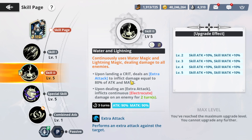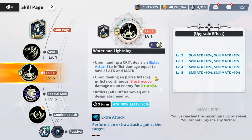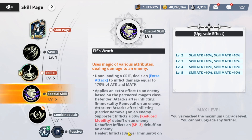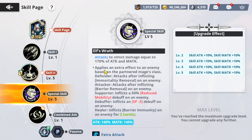His second skill without the skill page: upon landing he does the same extra attack on a crit. Upon dealing an attack, inflicts continuous electrocute damage on an enemy for two turns, so it does shock. And if you have his buff, inflicts all buff removal on his name, which is pretty good. On his ultimate, I think it deals extra damage at 170, which is good, and applies an extra effect to an enemy based on the partner mage's class.